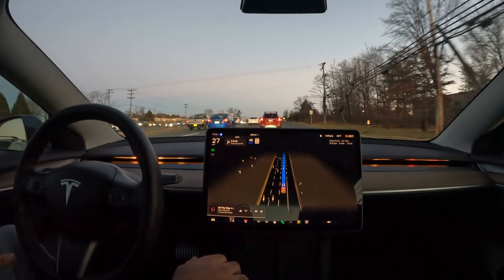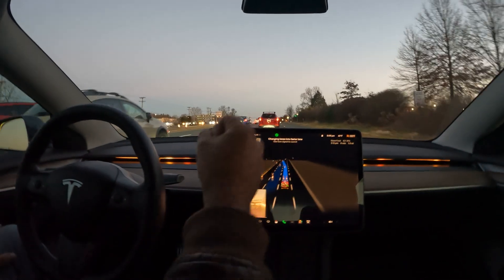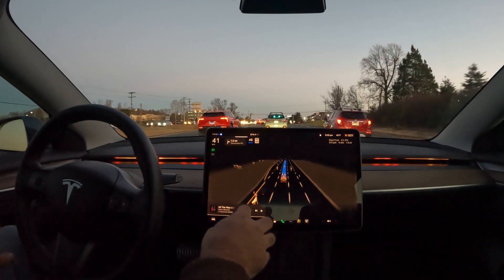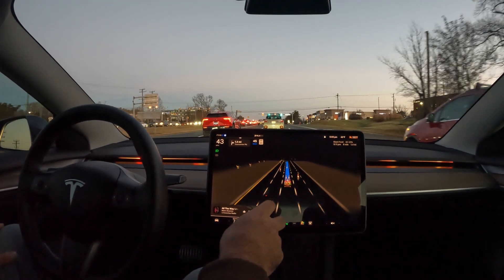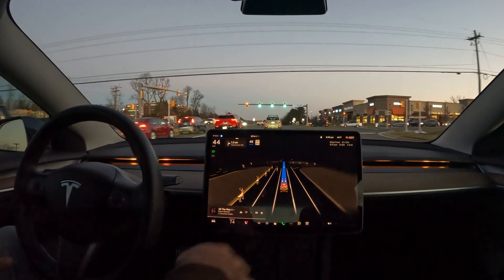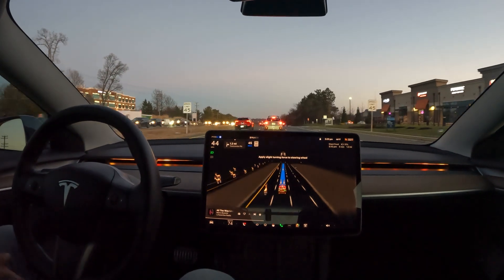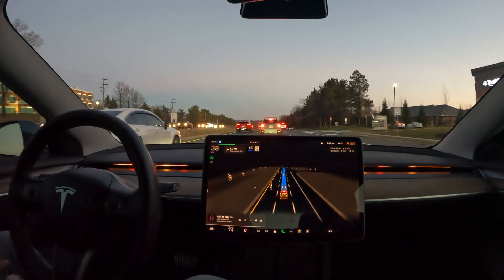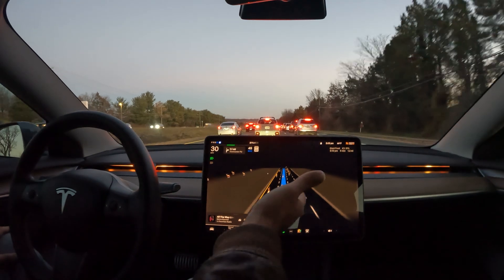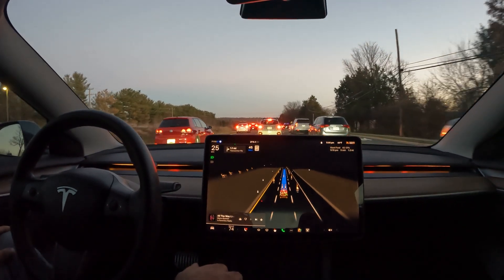Starting with the visualization, you can notice there is an update mainly on the boldness of the road, especially around the car. You'll notice these curved lines that appear when you get close to objects and when you get close to the median. That's actually something they brought in from one of the old versions — they took it away and now it's back, which I think looks pretty cool.